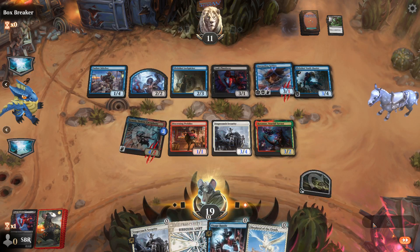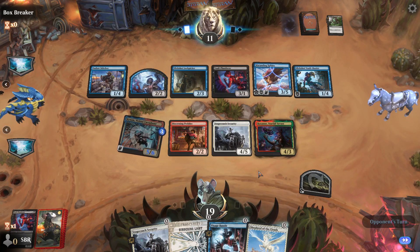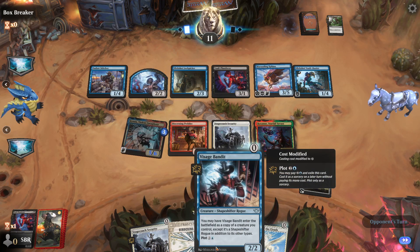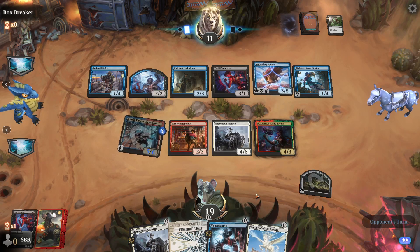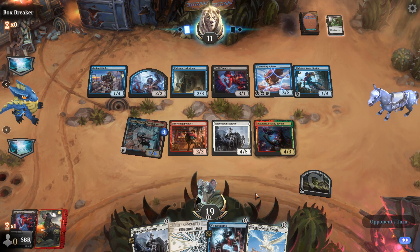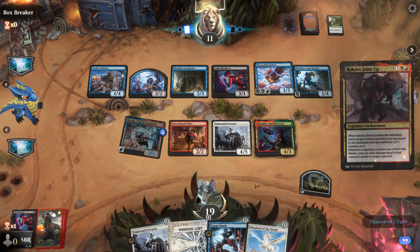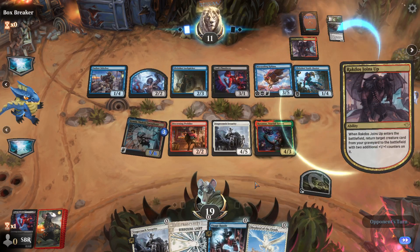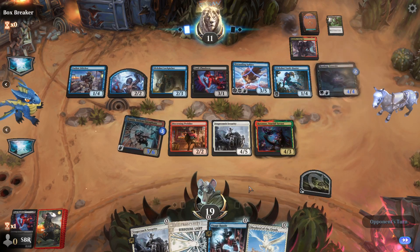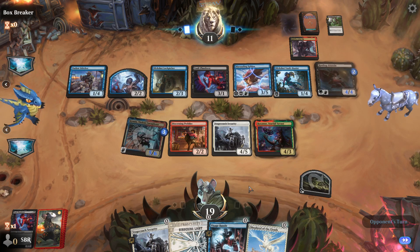You would like to give your opponent free information about what exactly is coming their way. Speaking of what's coming somebody's way — that's a 4-4 flyer with lifelink. Now the Sphinx is a 6-7 vigilance. Terrific.